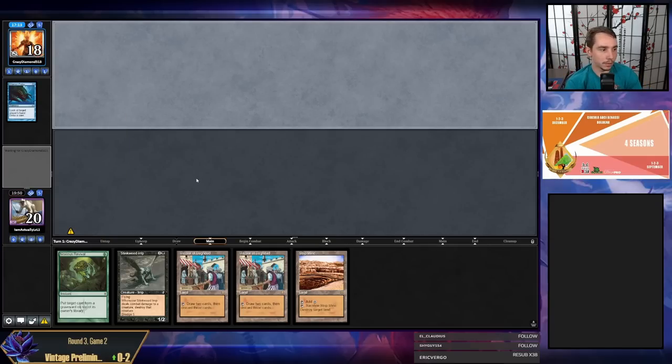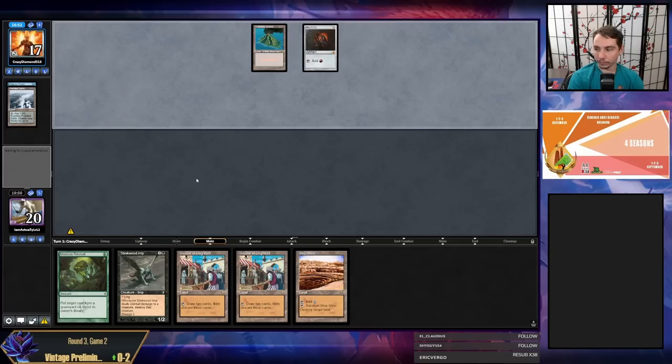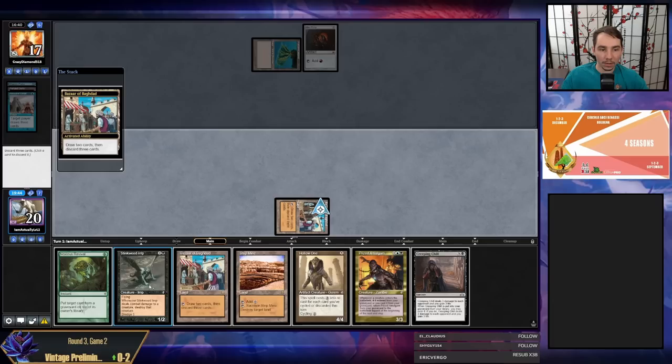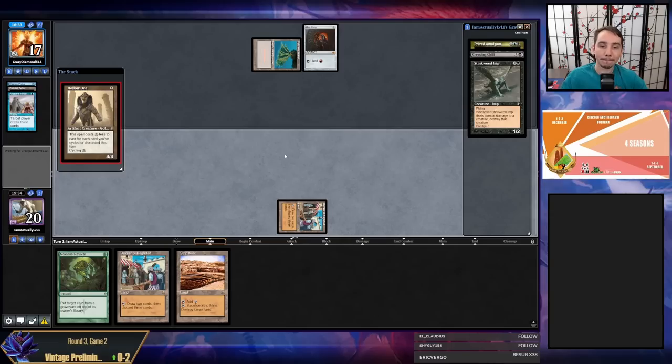F6 value — my opponent takes a look at my hand. This should be interesting — my opponent has full information. They played Ancestral — a good one. I draw Hollow One, not bad. Activate Bazaar — Stinkweed Imp, Prized Amalgam. I'll hold my second Bazaar in case they Wasteland me. My opponent knows my entire hand still, which is kind of a downside, but I think that's fine. Maybe I don't need to hold my second Bazaar, but there's no reason to jam it.